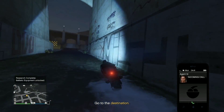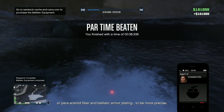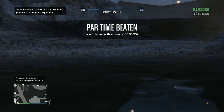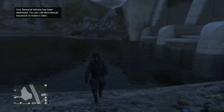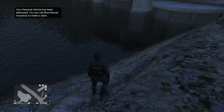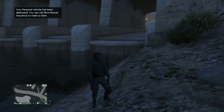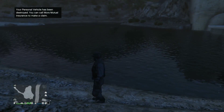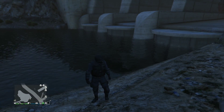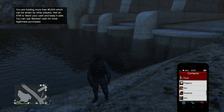There we go — perfect! And boom, par time beaten — $101,000 in 38 seconds, amazing! But if you're too fast you will land in water and lose your vehicle, so you will have to call Mors Mutual Insurance to get it back. That's unfortunate, but it is part of it. Still, that is a very quick $101,000.